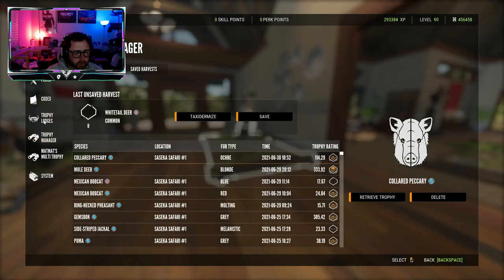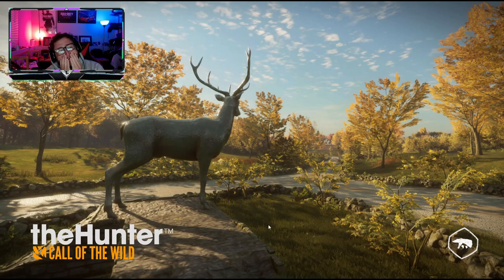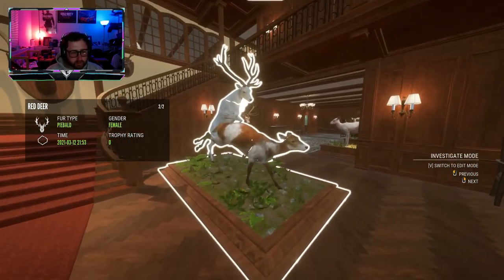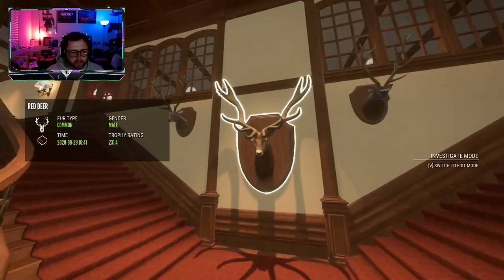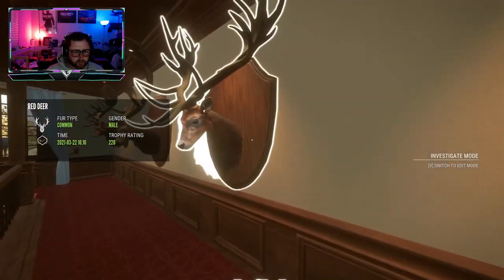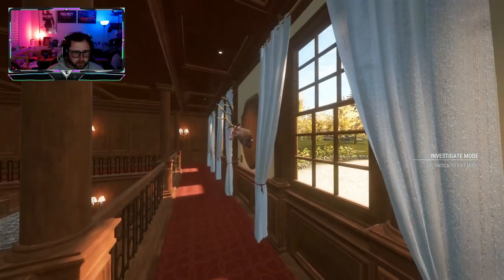Let's go to our other lodge — I'm scared, this might not be good. My albino red deer's in here too. Oh no, my piebald and diamond red deer are in there. Okay, they're there, we're still good. My albino, my piebald still there, my diamond's still there. Sika deer are in here — good, good, good. Let's start upstairs and go downstairs. These are all just big golds, I don't think any of these are diamonds.